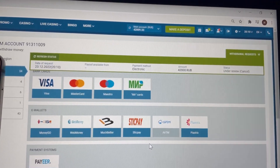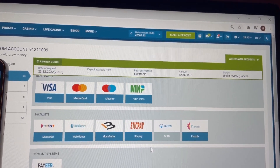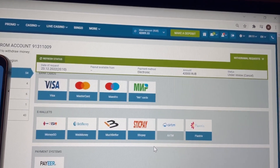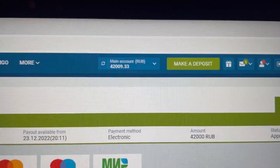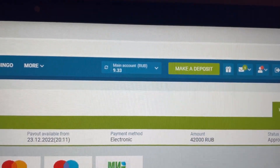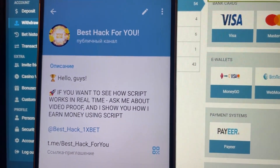After the status gets approved I will refresh my balance and you will see the money on my card. It usually takes about 10 seconds, or a little more. The status gets approved — let's refresh my balance. Money on my card. Write me here if you want this.